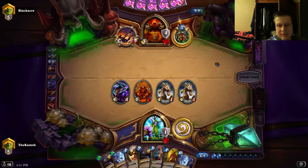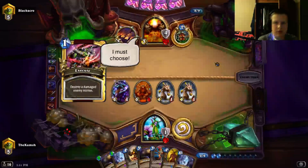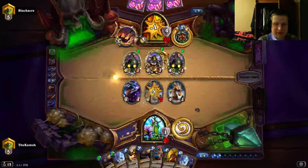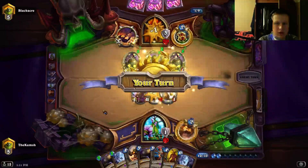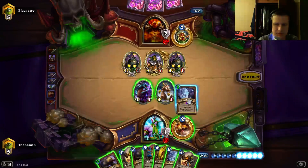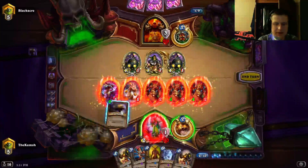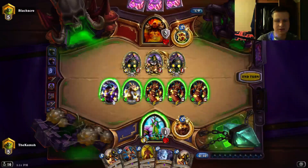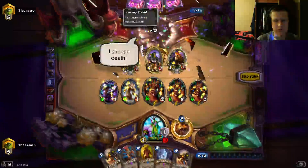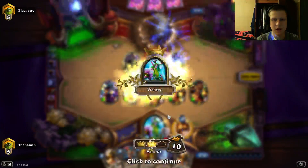Opponent doesn't seem to have lethal either — now we should have lethal. Going face. It's 20 plus 6 plus... yeah, we have lethal by a significant amount. Even if we didn't have any of these extra cards in hand and he had more cards than us, we would still win because of the combo. That's why Druid is an interesting class to look at card advantage — and finally let's move on to Combo Warlock.